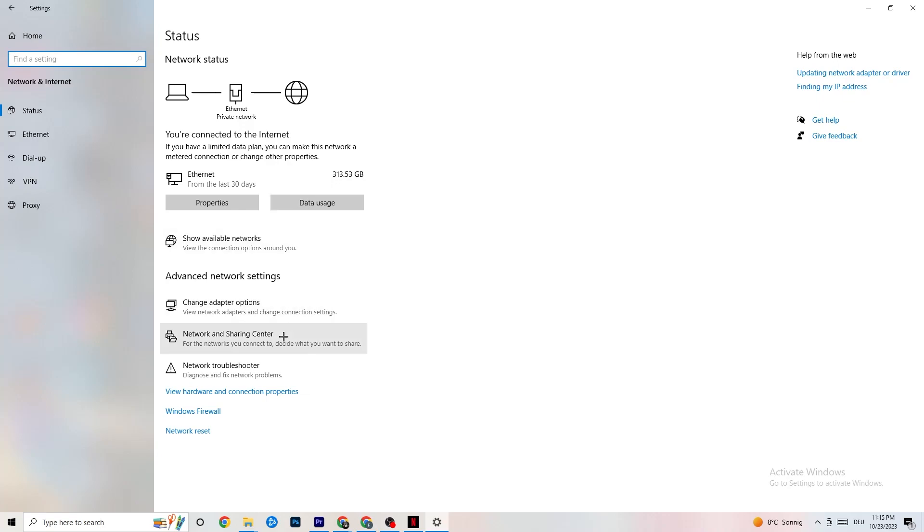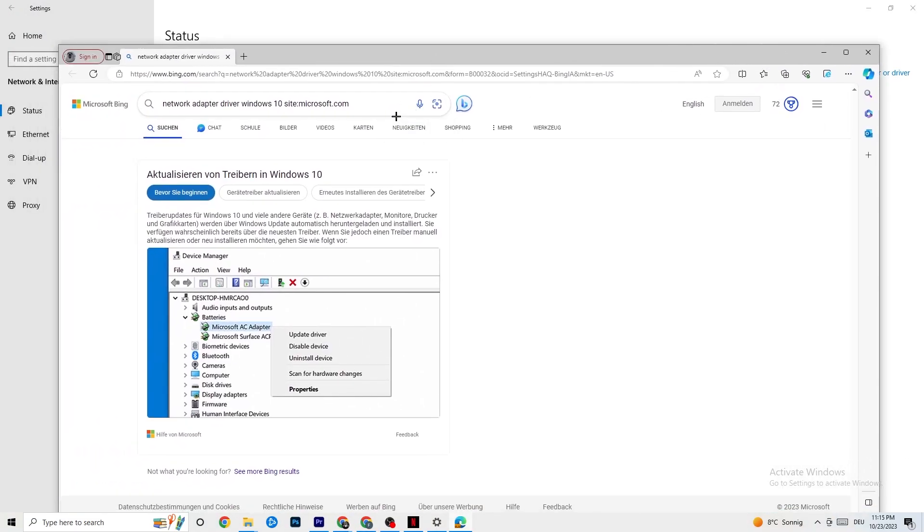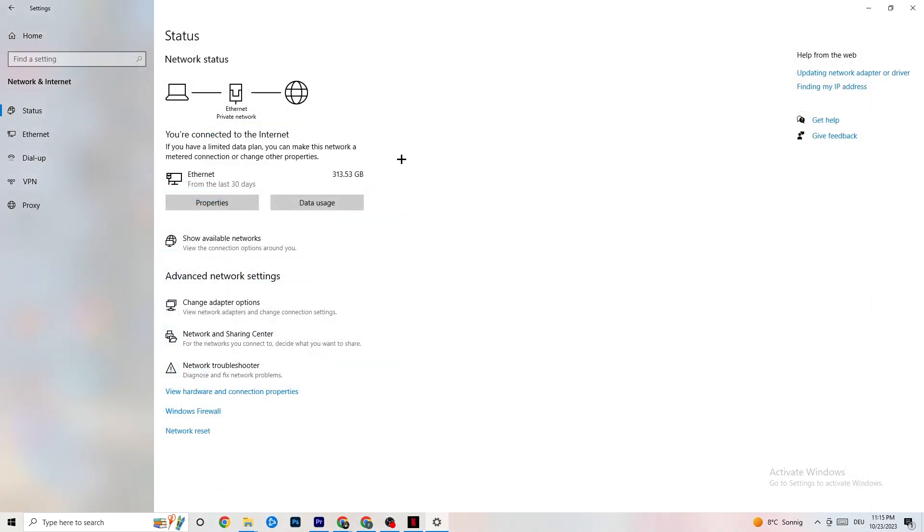After that, go back to your internet settings and look at updating your network adapter driver, because sometimes the problem is that your adapter isn't on the latest version. Go to Device Manager and click Update Driver if your driver isn't on the latest version.